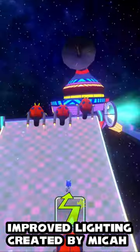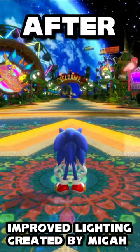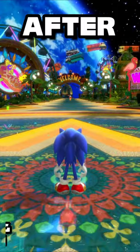First up, we have the Improved Lighting mod created by Mika. This mod fixes the garbage lighting in the base Colors Ultimate while also toning down some of the visual effects like the excessive bloom.